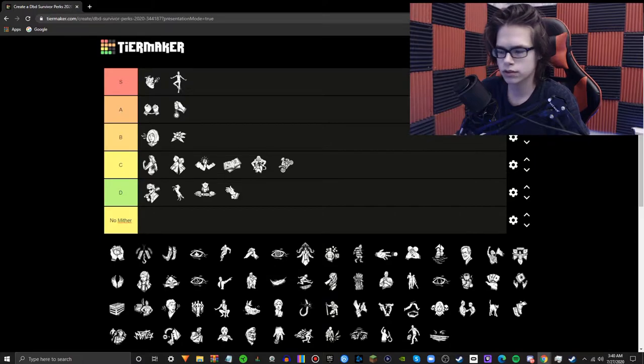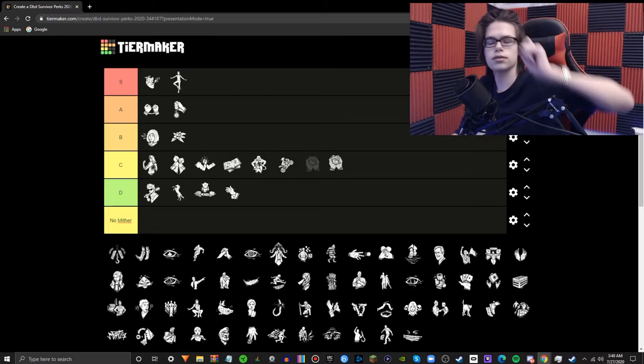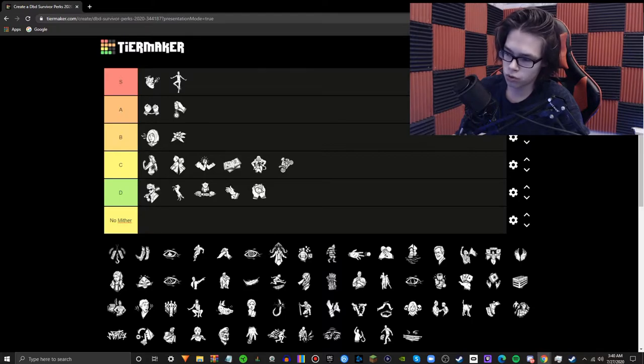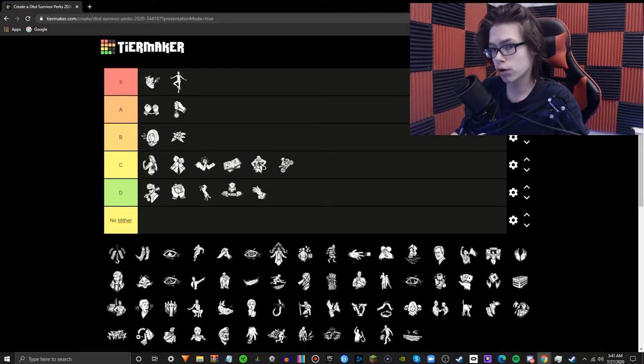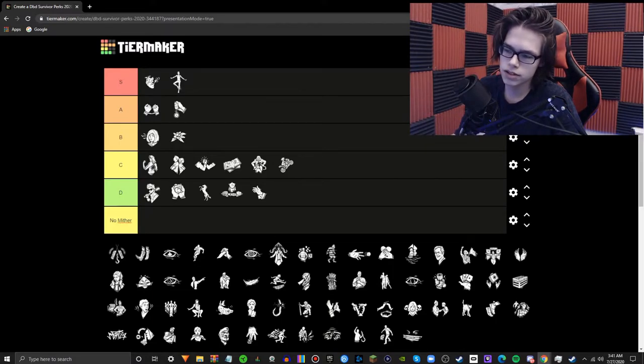Calm Spirit — this perk only counters Infectious Fright and The Doctor, and also prevents you from disturbing crows. Countering The Doctor is actually pretty substantial, but what are the chances the killer is going to be The Doctor? This is one of your four perk slots, and you're choosing to run Calm Spirit just on the slot-machine chance the killer might be The Doctor. And even then, you can use lockers or just be out of range. Infectious Fright you sometimes see, but it's not worthy of a perk slot just to counter one perk. Not good.